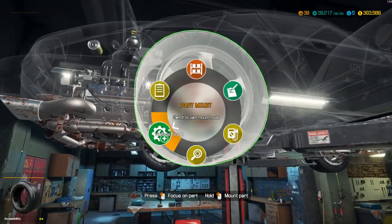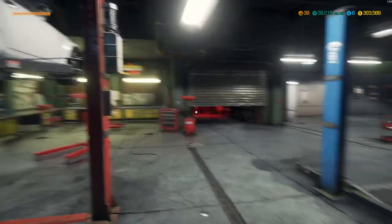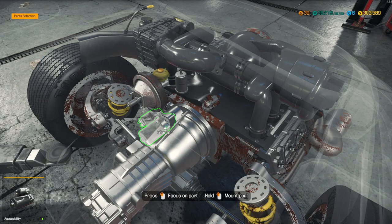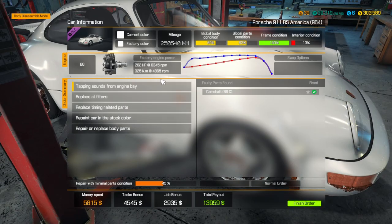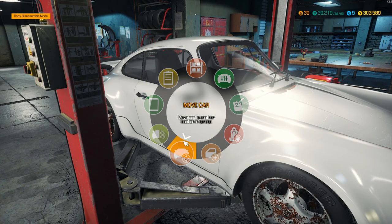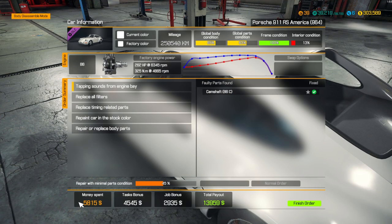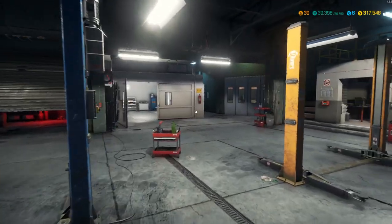I don't think I'm going to test drive it because I've driven this car before. Let's give it one last look before we send it back home. I wish we could have fixed the entire body because it's a little crummy looking. But we spent $5,815, we're going to get a task bonus of $4,500, a job bonus of $2,900 — so we're going to make almost $14,000 for spending less than $6,000. Finish order. That is fixing a customer's Porsche 911 RS America.